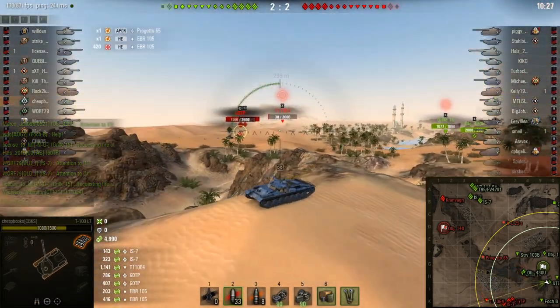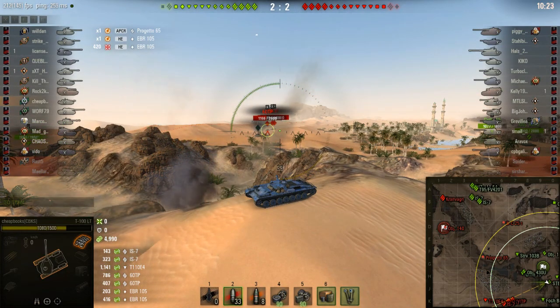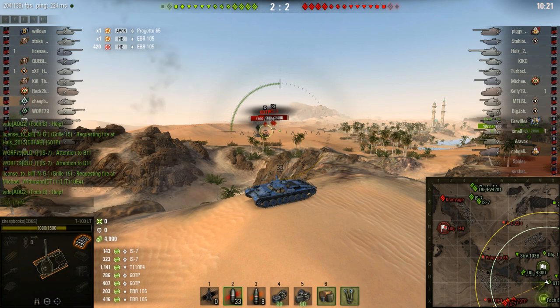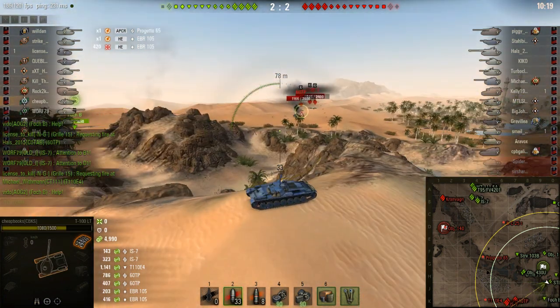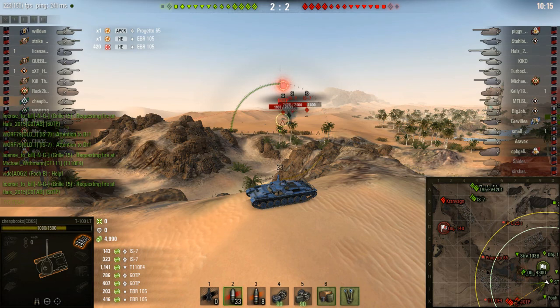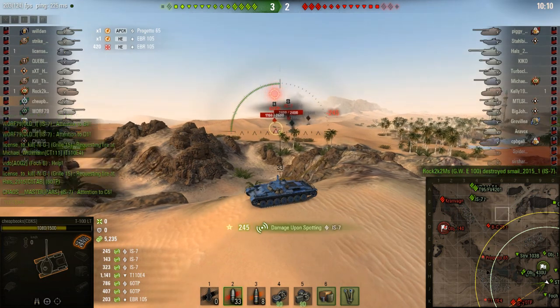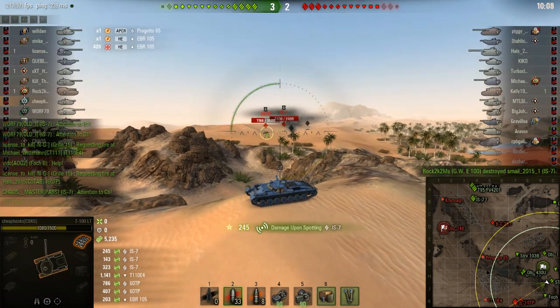I think the reason why I play light tanks has a lot to do with my high ping time — it's 240 milliseconds. If you have a high ping time, try a software program called WTFast. It's a GPN, a gaming private network, where you route through their worldwide network. I'm in the Philippines playing on the Chicago server.